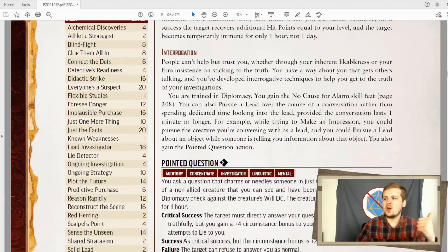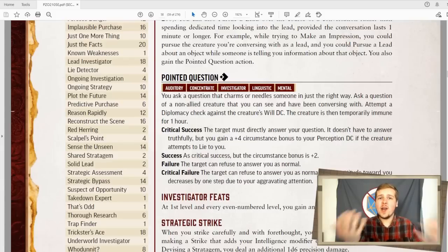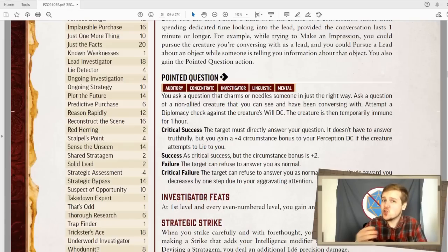And interrogation, which grants you trained in diplomacy, the no cause for alarm skill feat, as well as being able to pursue a lead via conversation. The example it gives is that when making an impression like a normal conversation, you can then pursue them as a lead and start getting plus one to checks around them. They also gain the pointed question action. You can do this to any creature once per hour for one action, and you ask a question in such a pointed and charming way, they can't help but answer you. You attempt a diplomacy check against the creature's will DC, and if you critically succeed, they must directly answer your question. It doesn't have to be a truthful answer, but you do get plus four to a sense motive if they try to lie to you. If you succeed the check, it's the same as critical but the bonus is only plus two if they're lying. If you fail, they can lie like normal, and if you critically fail, they can refuse to answer you and they like you less due to your aggravating attention. That's really fun. I like that. This is a really cool one.